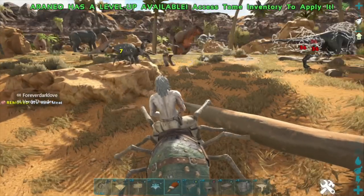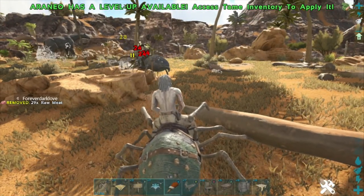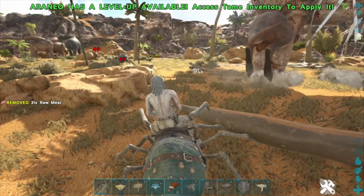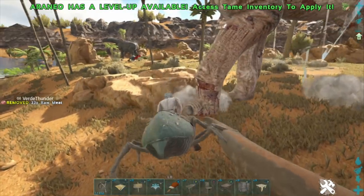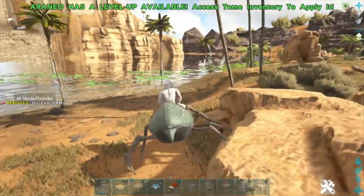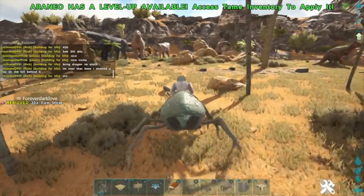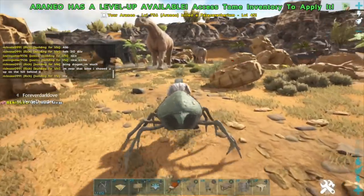Stamina recovery takes a moment to kick in but then goes fairly quickly. We swam all the way over here, attacked a whole Sarco, and killed a kangaroo — so it did a fair amount of work. The stamina is manageable, though this is also a level 750 so that's expected.